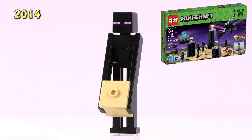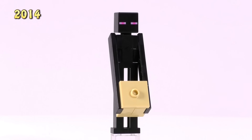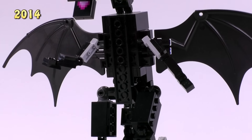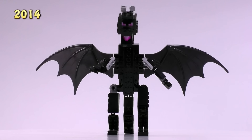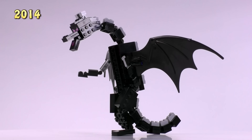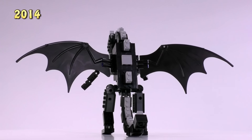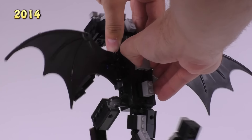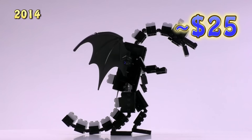From the Ender Dragon set comes our first Enderman - the base body piece is exclusive to this figure, he's got an exclusive eye print, and in this set he's holding a tan cube that changes depending on the element he's working with. Four dollars. The Ender Dragon himself is also a mob I nearly forgot - he's got exclusive printing for the tongue and eyes, he's really poseable, and kind of funky-looking in a blocky way. Parts estimate is around 25 bucks, making him tied for the most expensive creature in the collection.